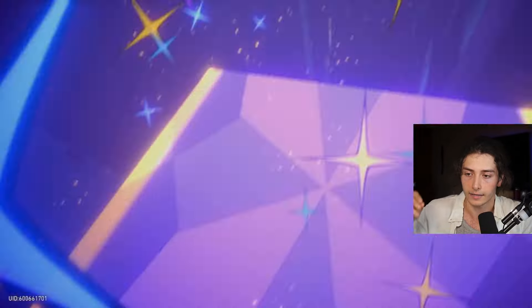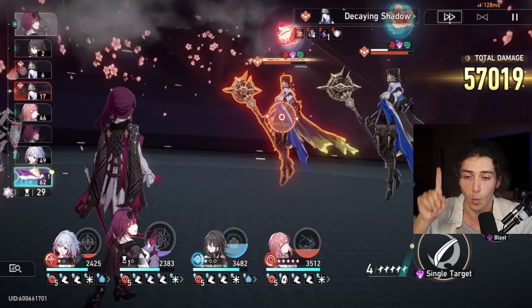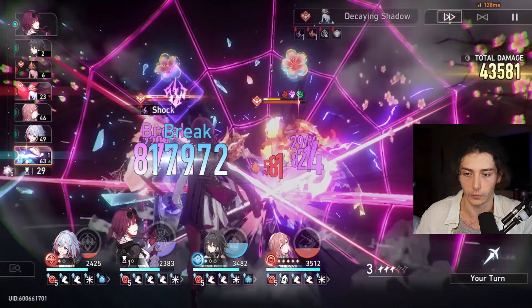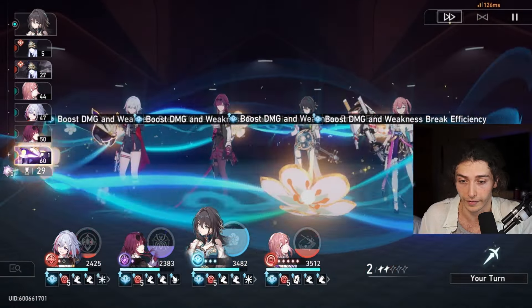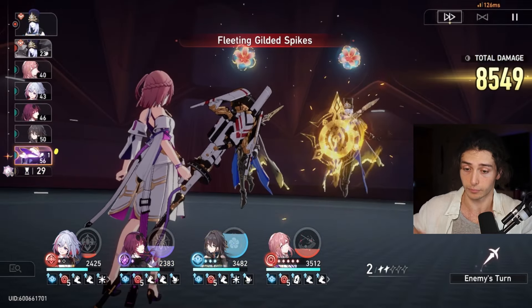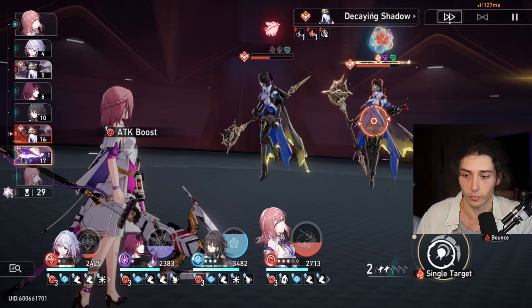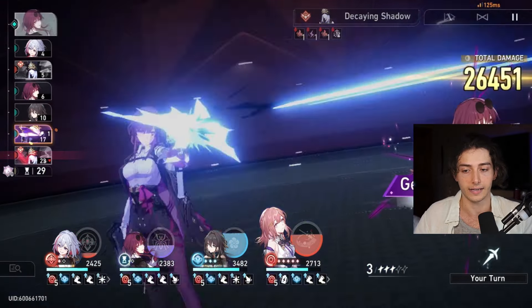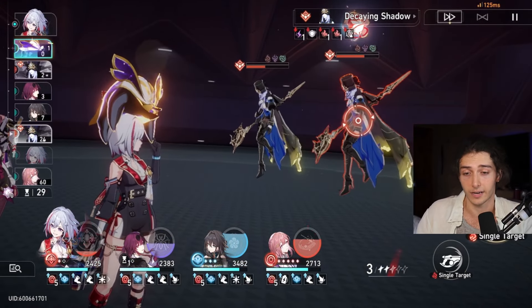Now that we've got Topaz's ult, we're going to use it and make sure that we get one Numby hit before Ruan Mei's res pen runs out. We're also going to get Kafka doing her thing and re-up weakness break. We're only going to need one more turn to get Ruan Mei's ult up, which is going to be very nice, and we're going to break with Asta. Asta's break is much higher than Topaz's right now, so it is good that we can take advantage of her break effect.